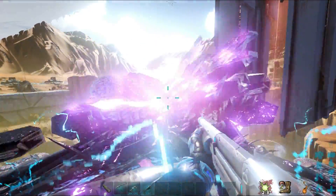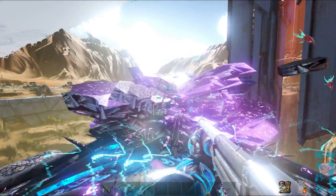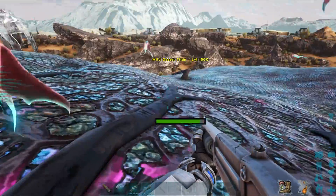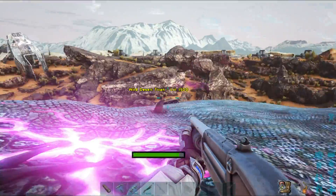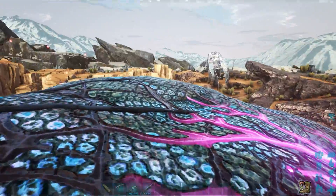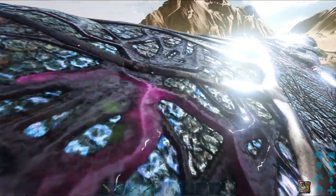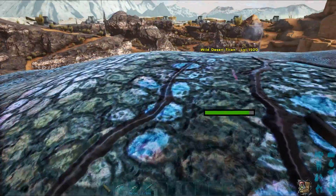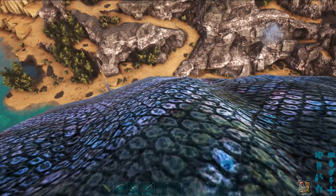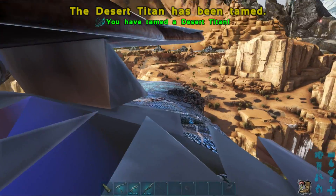Once the corruption is completely destroyed off the titan, it will almost behave as if it's knocked out — as you can see, it's not doing anything. Normally I would get a prompt which would be E on PC, but for some reason it's not showing up. However, if I look at the titan and press E, I'll show you exactly what happens. Let's try and find a spot — there we go, that is it, that is the titan tamed.